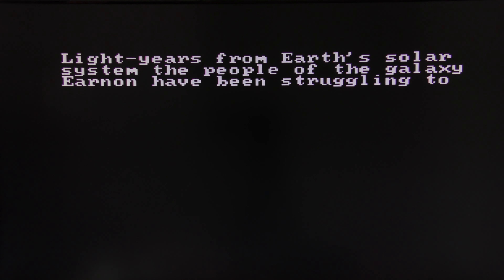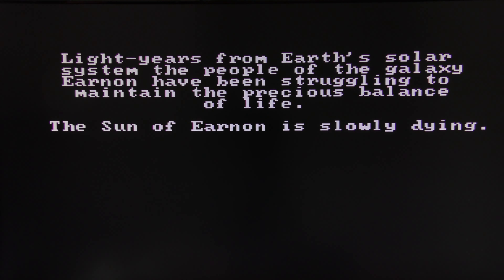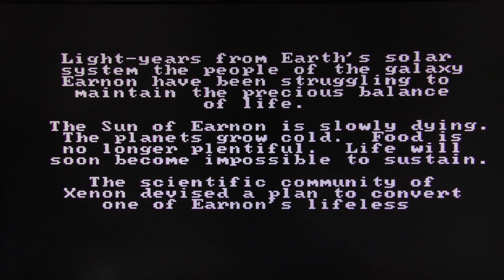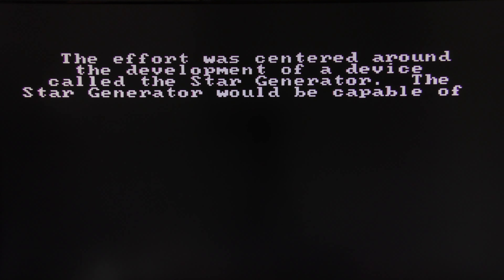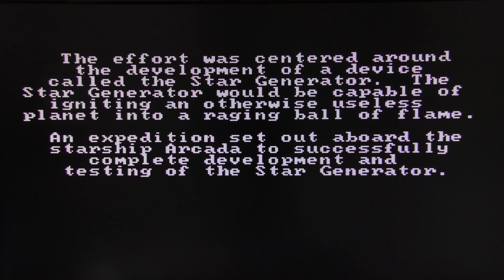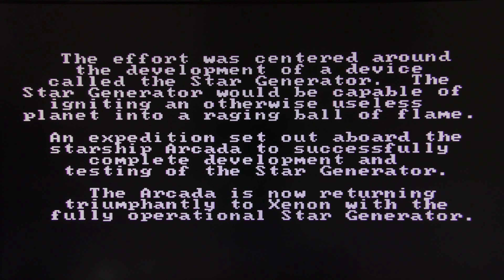Light years from Earth's solar system, the people of the galaxy of Ernon have been struggling to maintain the precious balance of life. The sun of Ernon is slowly dying; the planets grow cold, food is no longer plentiful, life will soon become impossible to sustain. The scientific community of Xenon has devised a plan to convert one of Ernon's lifeless planets into a new sun, centered around a device called the Star Generator, which would ignite an otherwise useless planet into a raging ball of flame. An expedition set out aboard the starship Arcada to complete development and testing, and the Arcada is now returning triumphantly to Xenon with a fully operational Star Generator.